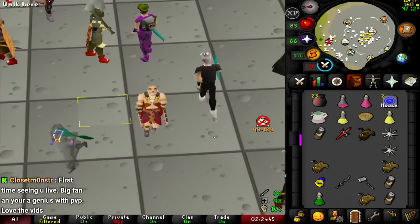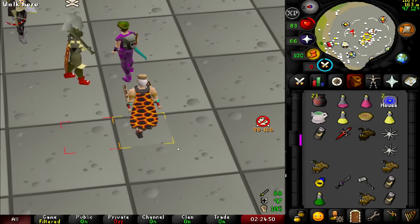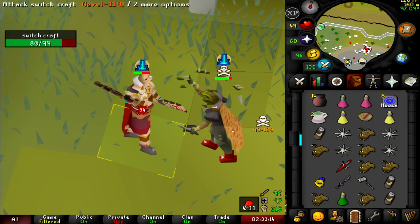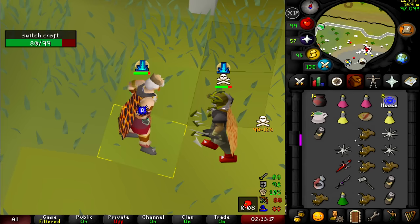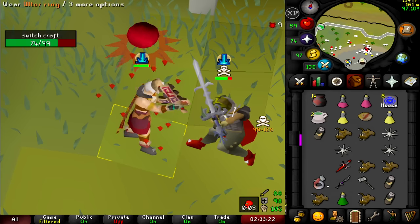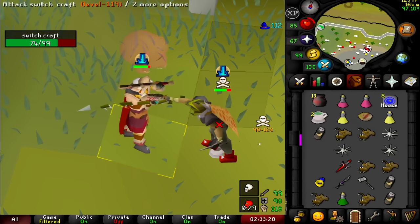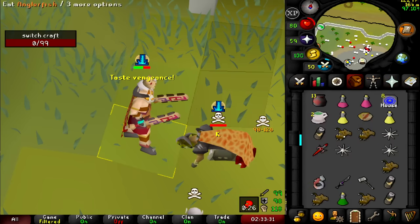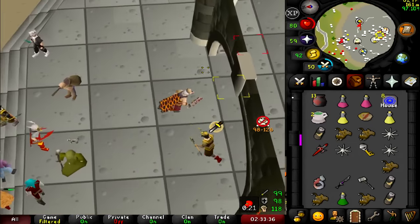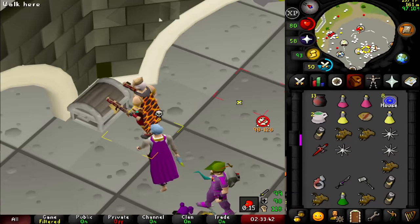Not bad — 3 mil loot as well, that's really good. First time seeing me live — big fan, and you think I'm a genius with PvP? Thank you, appreciate it! Come on, give me some more procs. I thought he was going to spec so I put the armor on — zero, all good. Good fight, let's go! That's got to be surf helm — yeah, 4.8 mil. I thought it would be more but we'll take it. Very well timed invisa venge.